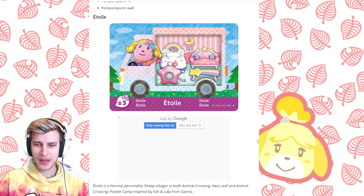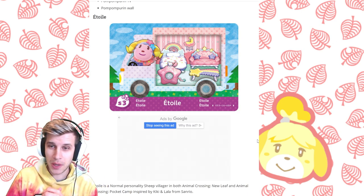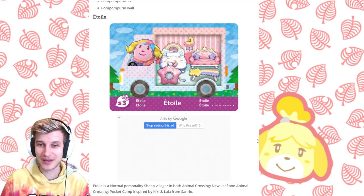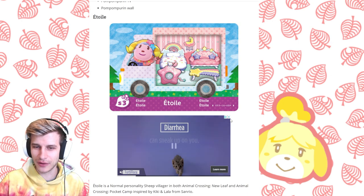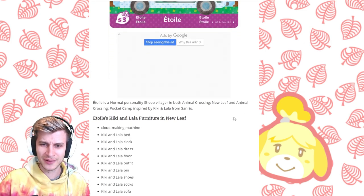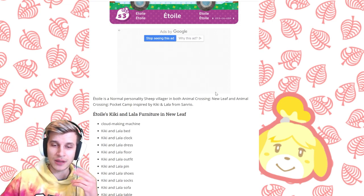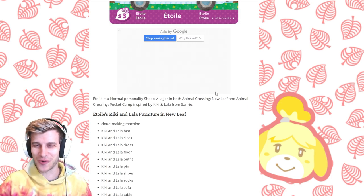Atoll — forgive my pronunciation, not my forte — is a sheep villager inspired by Kiki and Lala, and you have a very wondrous celestial set. You've got the beautiful clock, that table — it's like clouds mixed with stars. I love this fusion. There's even a cloud-making machine! So that fits nicely with Pave's confetti maker. The full set: Kiki and Lala bed, clock, dress, floor, outfit, pin, shoes, socks, sofa, table, wall, and wand.